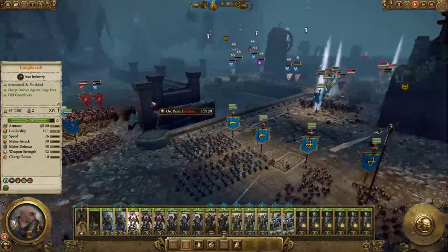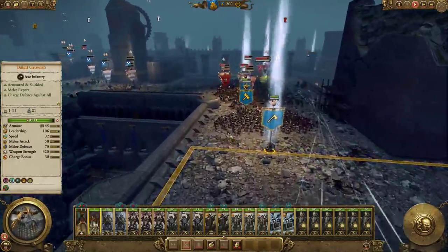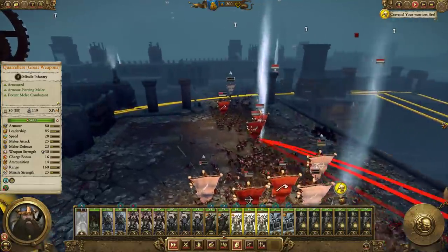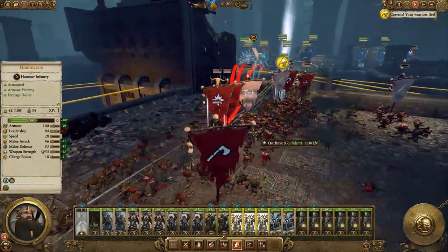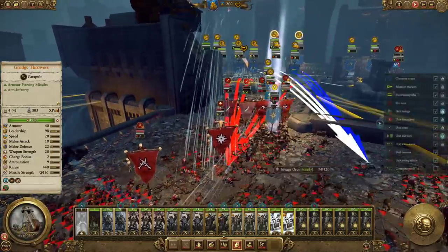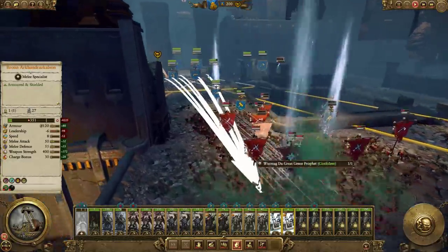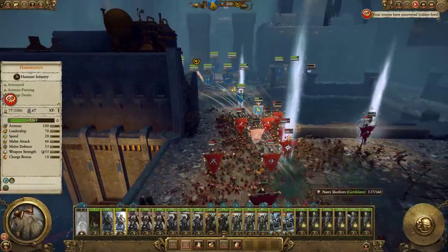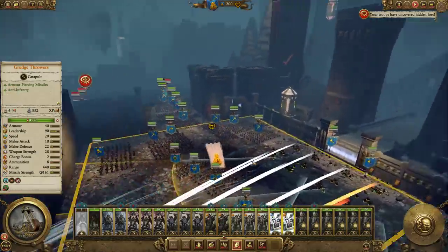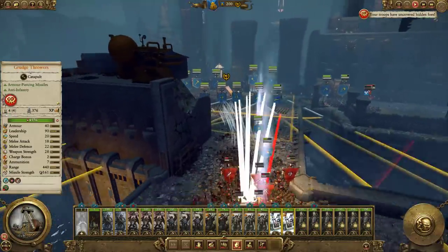Longbeards won't be able to fight against Biggins indefinitely — he's going to go soon. There's Wurzag, aim for him — everybody aim for Wurzag. No more magic for you. Even though he's only got Brain Burster, that still does damage. It's going to take them forever to get through here — that's why you want to use the choke points. They just can't dish out damage fast enough.